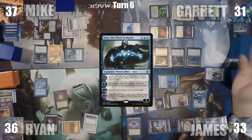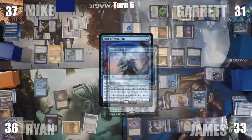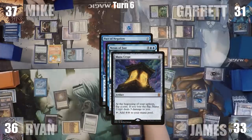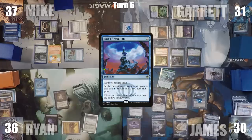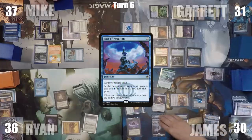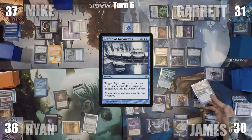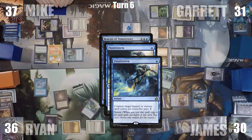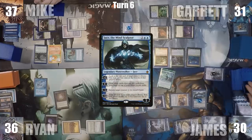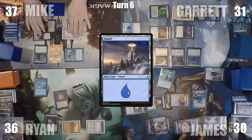James attacks Garrett with Kefnet and passes to himself again. During his upkeep, multiple triggers go on the stack: James loses his Mana Crypt trigger and loses three life, removes a Delay counter from Nexus of Fate, and pays for his Pact of Negation. During his draw step, Kefnet triggers again and he reveals another Beacon of Tomorrows — he copies and casts it, but Ryan responds by casting Flusterstorm. The spell is countered, James has been derailed. He activates Jace's zero to brainstorm, plays an Island, and reluctantly passes to Ryan.